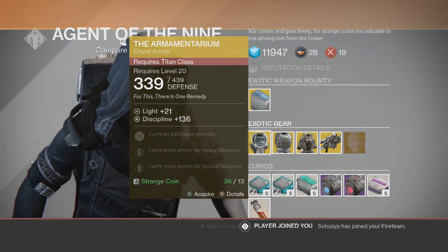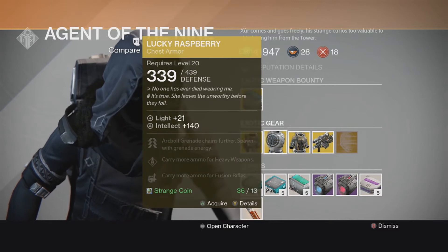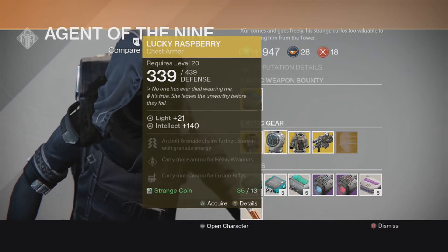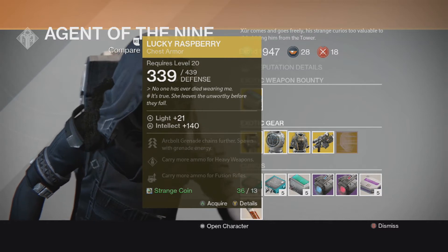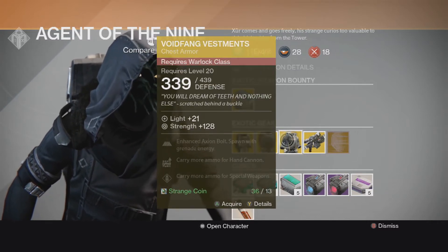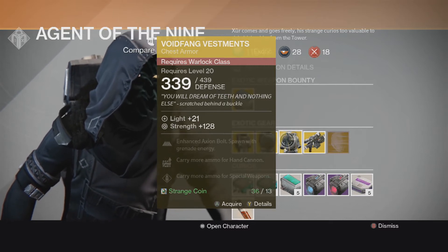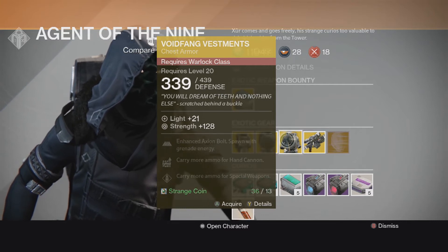So you can see we have the Armamentarium — Titan class chest armor. We've got the Lucky Raspberry, again for the Hunter. I have this piece already. Void Fang Vestment for the Warlock — check that out. I'd buy that if I was a Warlock; rock the hand cannon with it, more ammo.